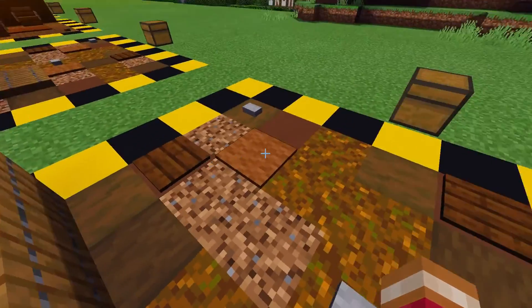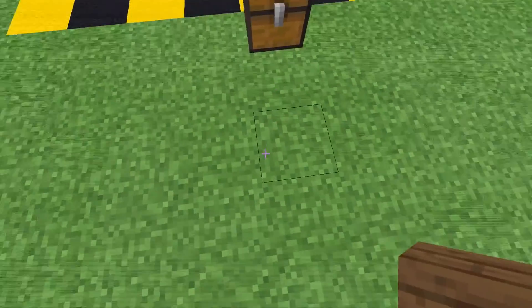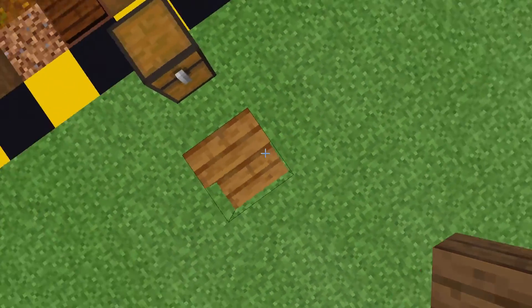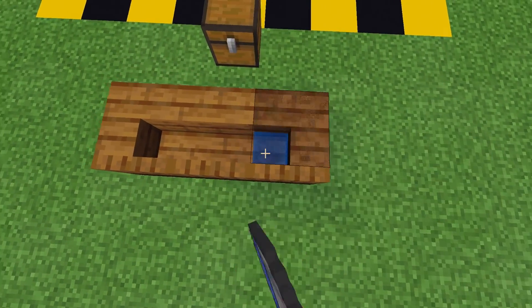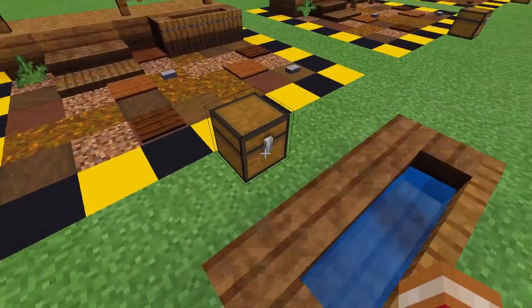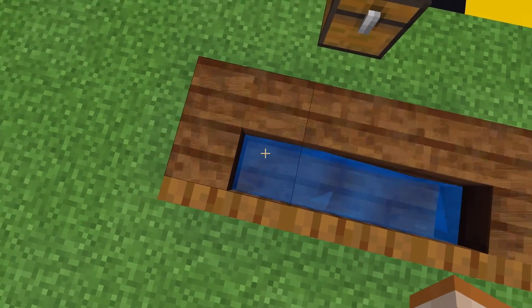This next design is a horse trough, which is just made using spruce wood stairs, spruce trapdoors, and a water bucket. The way this is arranged — you can make it as long as you want, but I just prefer to make it three blocks long. You just want to place your stair down here and then turn to both sides, then in front of that just throw on some trapdoors and fill that up with water buckets. It's pretty much just an extra detail — like the hitching post, it just adds some life and character to your build and makes it feel more lived in.